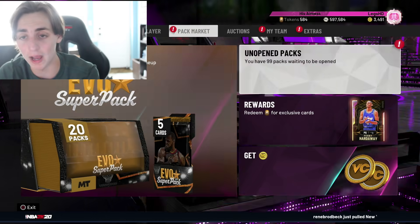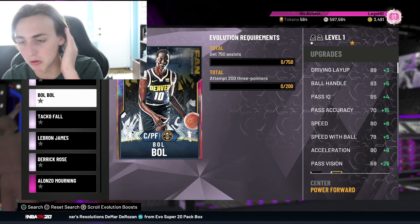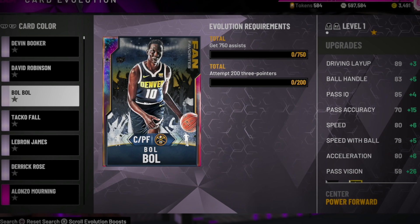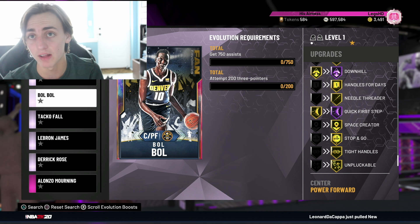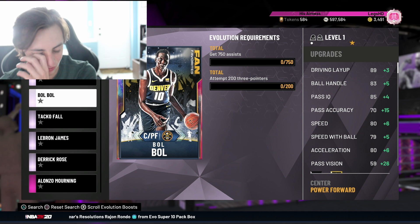The first one I think is really worth it is this Galaxy Opal Bulbul. All you have to do is get 750 assists and attempt 200 three-pointers — so basically 750 assists and just shoot a bunch of threes. He gets plus five on speed with ball, plus five on ball handle, and plus six on speed. What I'm really looking at are the badges: gold tight handles, Hall of Fame Quick First Step, gold diver, gold ankle breaker, and gold space creator. This man becomes a god — he becomes like a point card, but he's a center. Definitely a W.